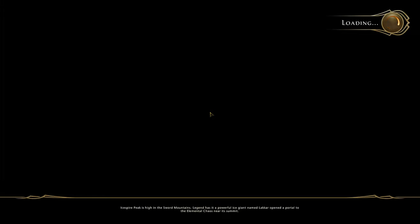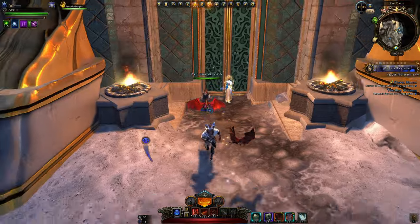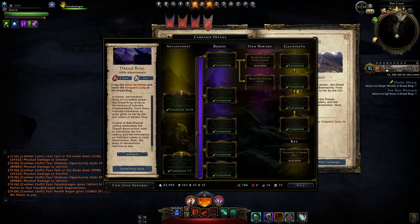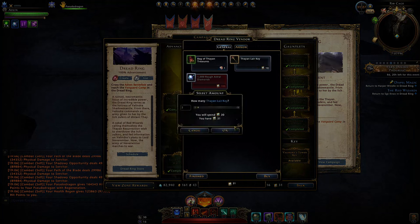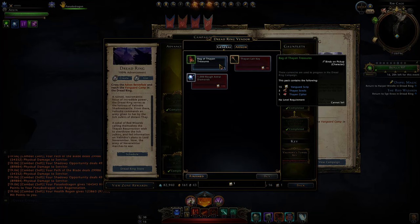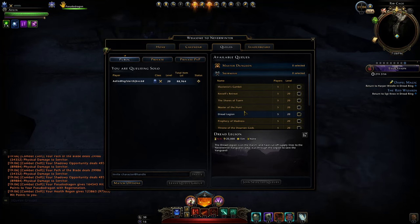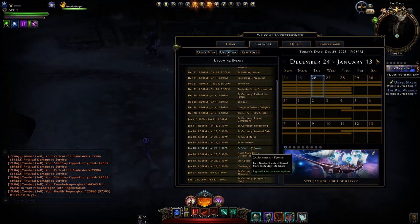In order to actually do this, you need a Thane lair key, so you will have to put in a little bit more time to prepare. To enter the spire, we need a Thane lair key and you'll find those in your inventory right here. I only have three left — spent about 20 or so. You get those keys via the campaign store. You need scripts to buy the keys. You'll get some scripts as you run the lairs, but not enough to compensate for the key you're spending. You can either spend genie gifts to get those keys — that's the costly method — or wait for times two Dread Ring currency and repeatedly farm the Dread Legion skirmish for scripts, or just do quests.